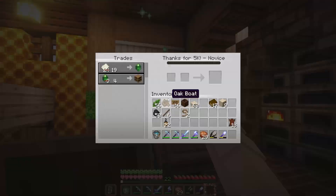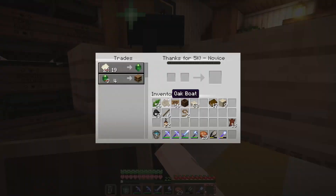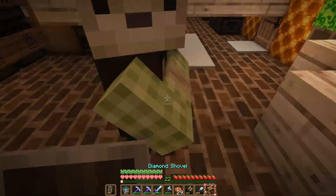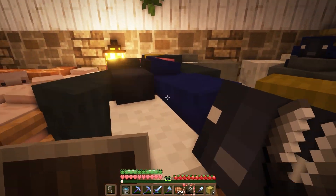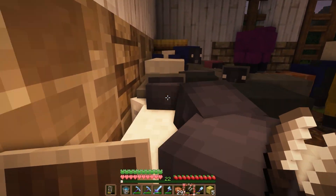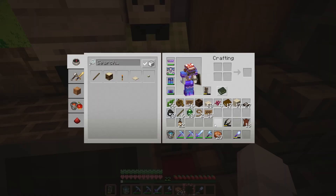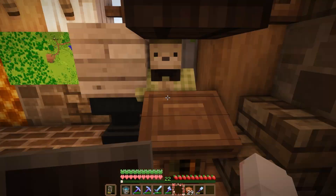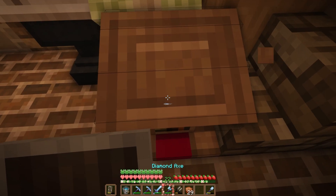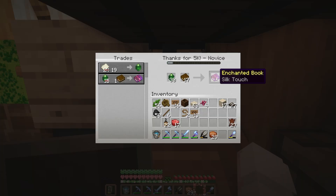When I got back I started the painfully long process of rolling this villager to hopefully get some silk touch books. At one point it became nighttime and he wouldn't do any more trades so then I went and sheared all my sheep. But then it was right back to breaking the lectern over and over and over again hoping to get silk touch. Finally about 45 minutes later the villager had the silk touch trade — and I didn't even realize it was silk touch at first. I was about to break the lectern.